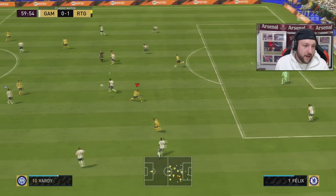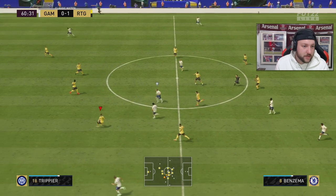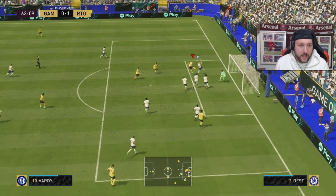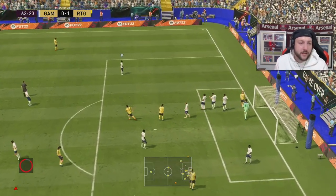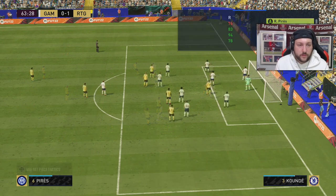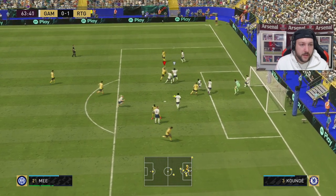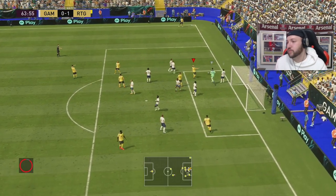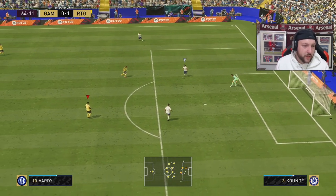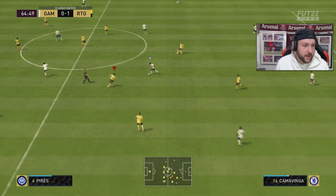He did manage to get past Ferlan Mendy which was impressive. Martial cross-body off the back of the defender — let's get Perez on the corner. He's got really good accuracy and curl but not much shot power to whip it. If you're looking for a cheap icon who can play the ball around and be very solid in terms of putting the attack forward, Perez is your guy.